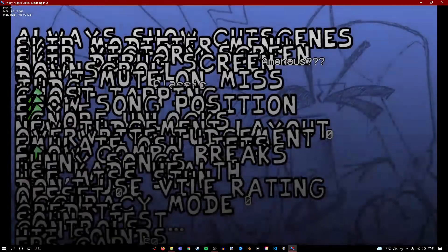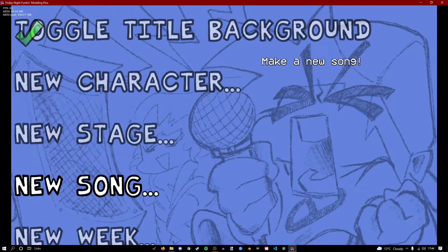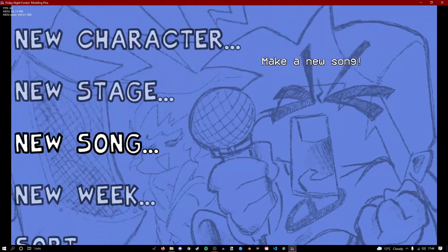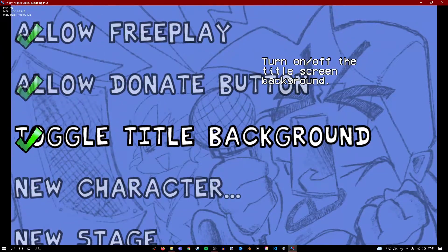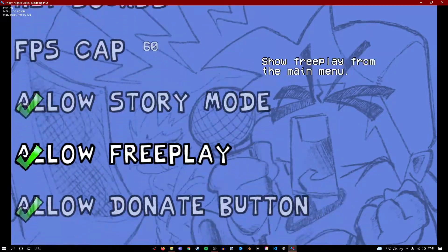So if we head to options, we have this and this. This is all your stuff — don't use these, these are broken and I don't like them. This is useful though: you can toggle the pulse in the background, you can change all this.